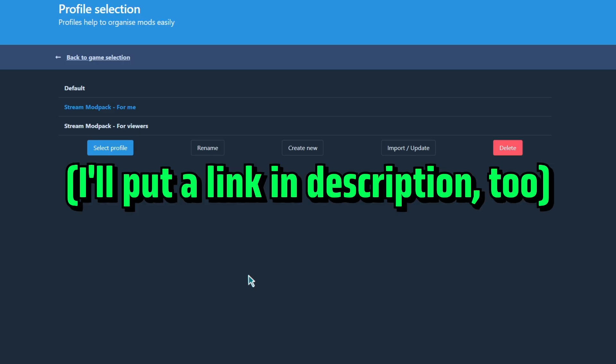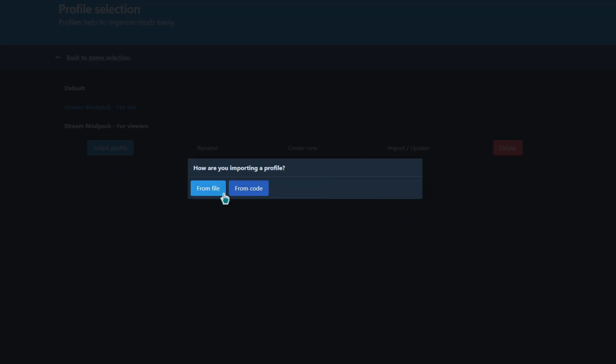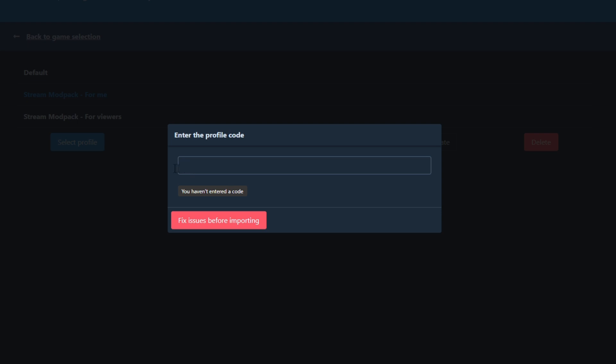Go to r2modman — if you don't have it, download it. Then go to Import, then Import New Profile, and select which option you have. If you have the code, you can paste the code in.